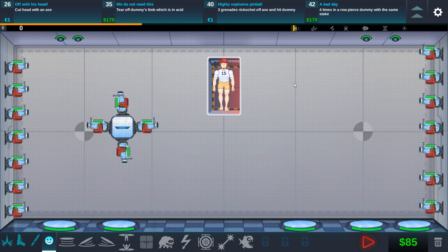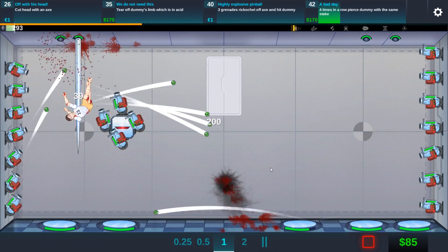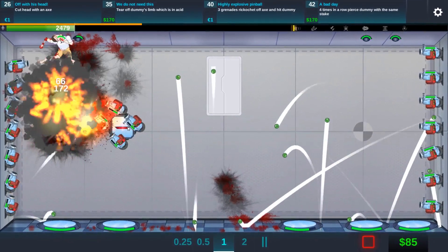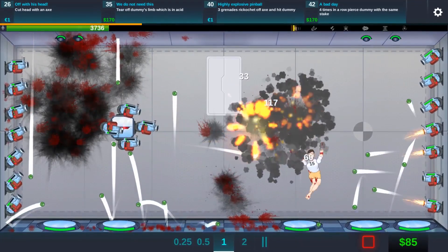We're going for the level 40 quest — the highly explosive pinball. We upgraded the block and put four grenade launchers on there. That should give us the edge to actually have him explode on all these ricochets.